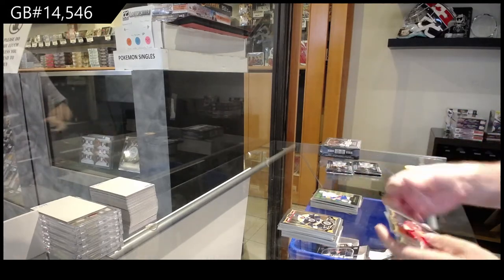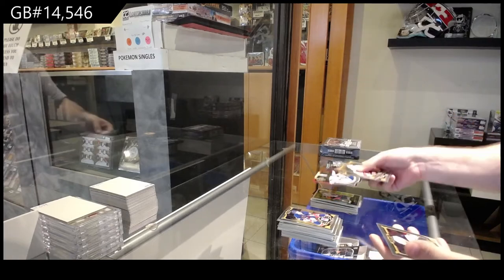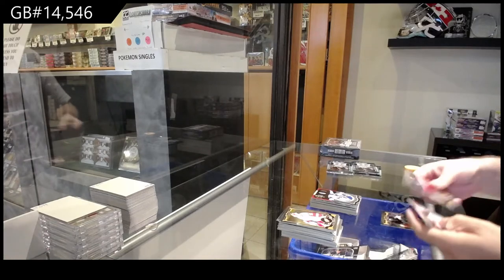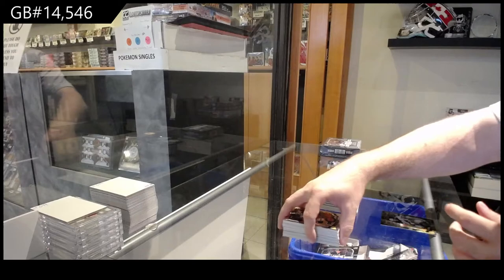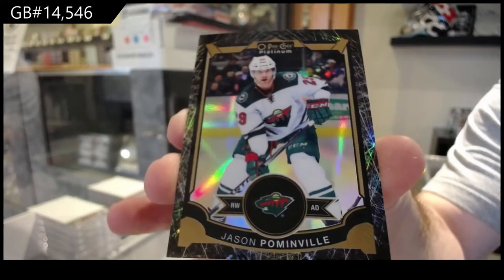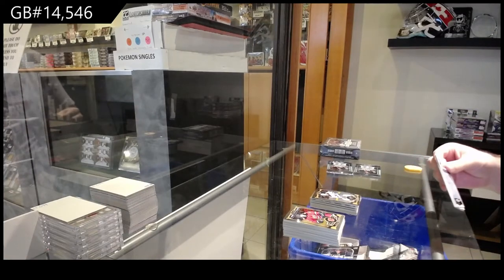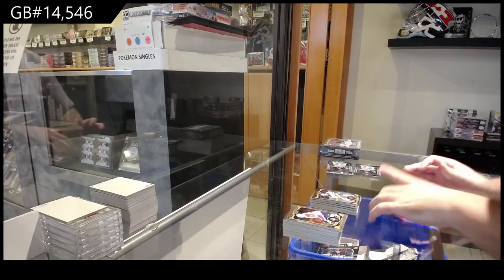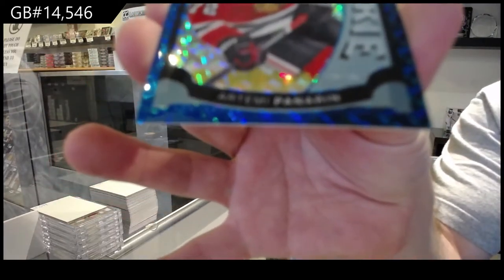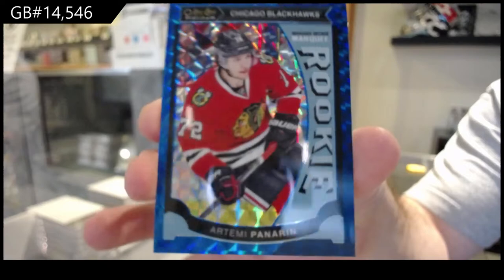Retro Tavares for the Islanders. Team Logos for the Buffalo Sabres of Ennis. I feel like we have a lot of colors still waiting in the auto, do we not? We've got a Garrett Sparks for the Maple Leafs Rookie. And a Black Ice of Palmenville for the Wild. That's a good one. We've got a Blue Cube Rookie to 75 of Panarin for the Hawks — Temi Panarin. Blue Cubes. Sick.